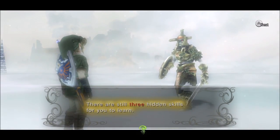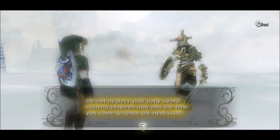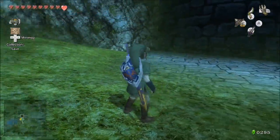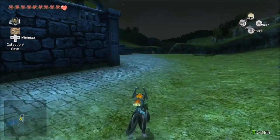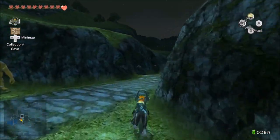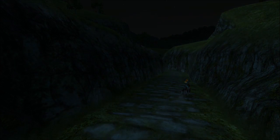"There are still three hidden skills for you to learn. Do not neglect your daily sword training between now and the time you come to learn the next skill. May we meet again." I said that there were some rupee locations, so let's transform into Wolf Link because we move a little bit faster than Epona. This leads exactly where I want, so may as well show it.